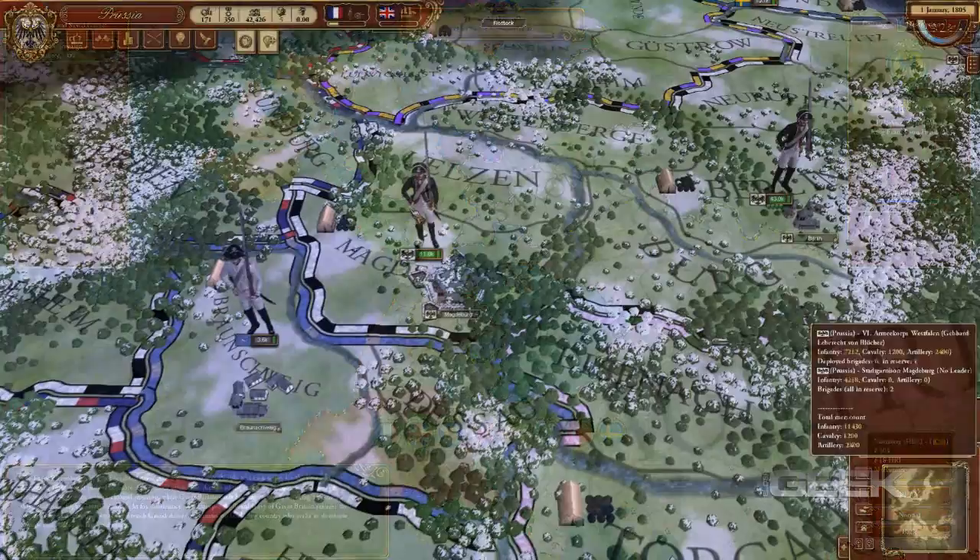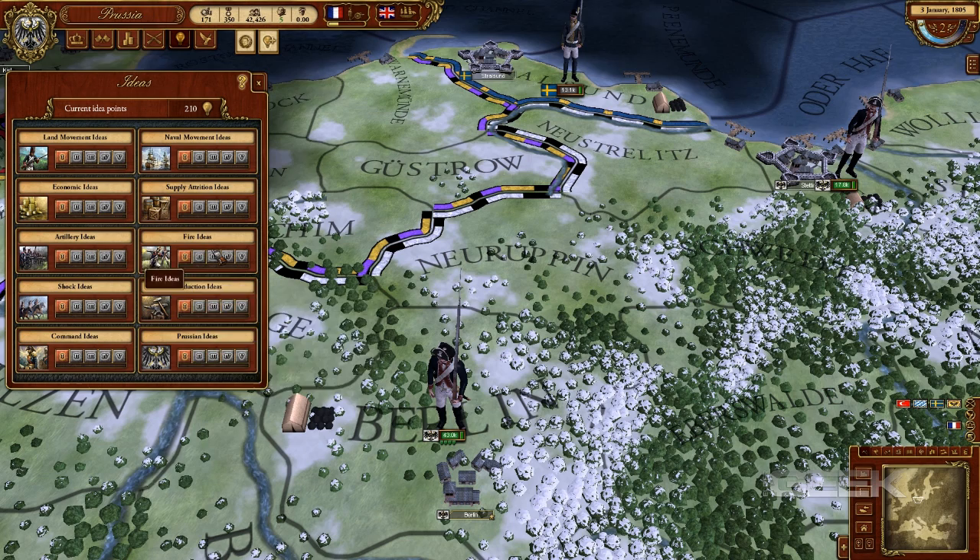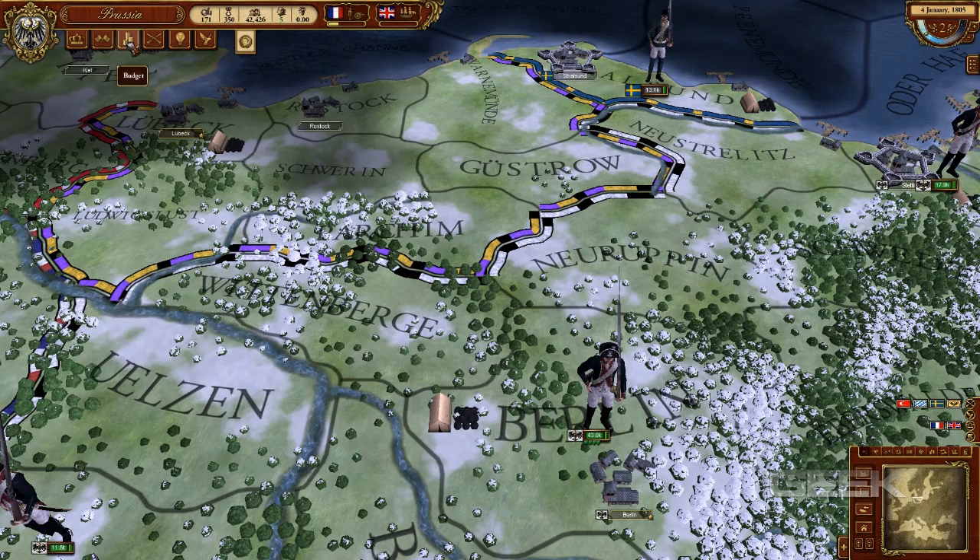Unlike its immediate predecessors, March of the Eagles places more emphasis on the military side of grand strategy, though you will still need to make money in order to recruit new units, as well as build new infrastructure to improve logistical support to your armies in the field. Logistics plays a particularly crucial role, as you will need to ensure that your armies are adequately supplied by making sure to build supply depots, as well as the accompanying supply units for your armies.